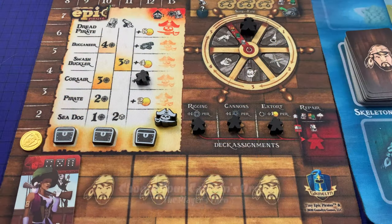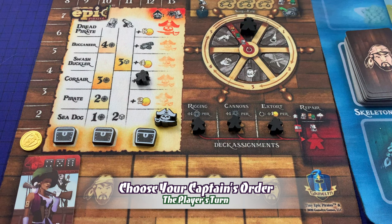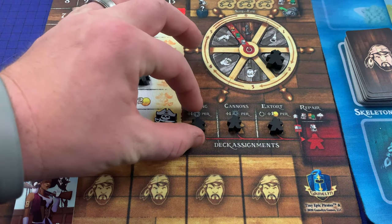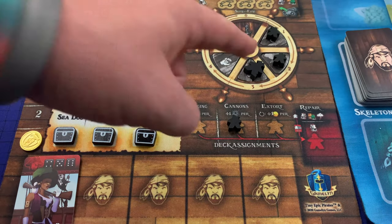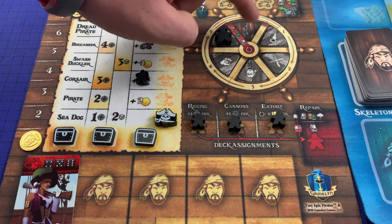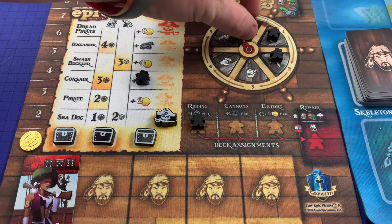Finally, each player starts the game with one booty placed on their pirate ship based on the booty's value in the market. The first player gets the least valuable booty; the second player gets the three-value booty, and it continues up the chart for three and four players. To begin a player's turn, they first advance their captain clockwise on their helm mat's wheel to choose their captain's order for the turn. The player must always advance their captain clockwise at least one space. Moving one space is always free, but players may skip spaces by placing a deckhand on the skipped space.